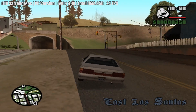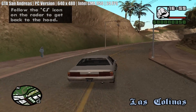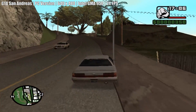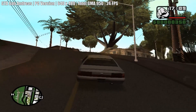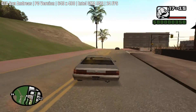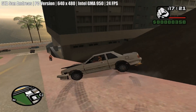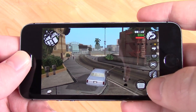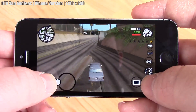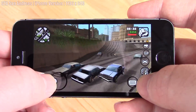Let's start with GTA San Andreas, the game in question. The PC version's recommended requirements include a Pentium 4 or Athlon XP, 384MB of RAM and a 128MB GPU. I've included results from a Celeron E1200 system with Intel GMA 950 graphics to replicate the situation. On that low-end system at 640x480, the game hit 24fps on average — not a very pleasant experience. Although I had no real way to monitor FPS on the iPhone, I can tell you that it looked and felt much better than that at the native 1136x640 resolution, with only occasional slowdown.